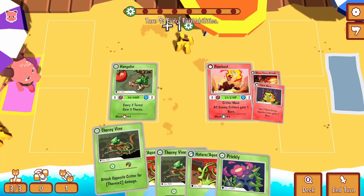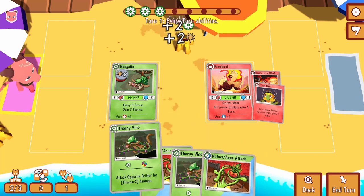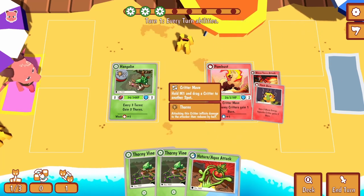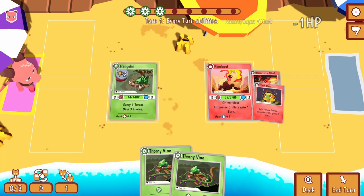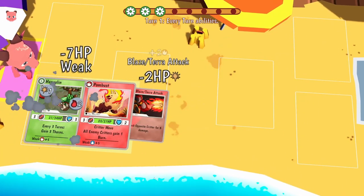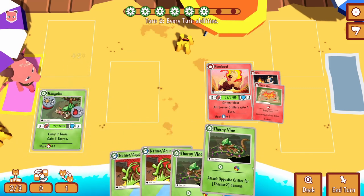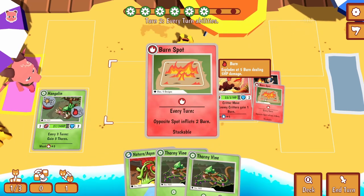So I'm weak to fire - that's not ideal. I'm going to get a free energy here. I don't have any thorns yet. I'm going to get one power. Thorns - that takes two energy though, this takes none. It's not great though. I'm going to gain nature energy and gain thorns.